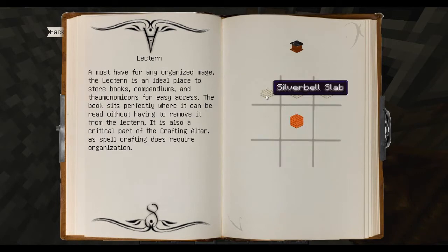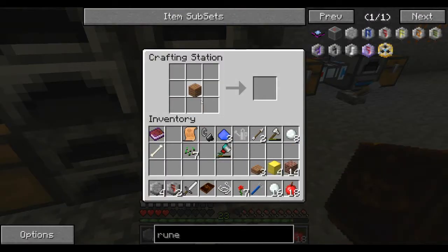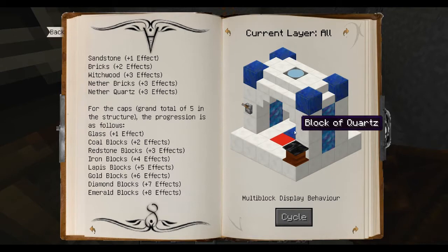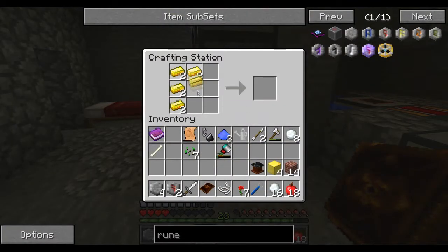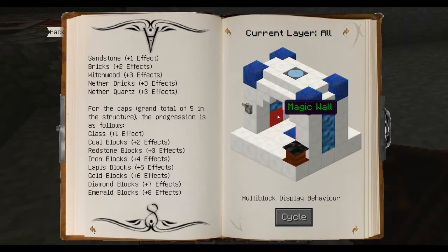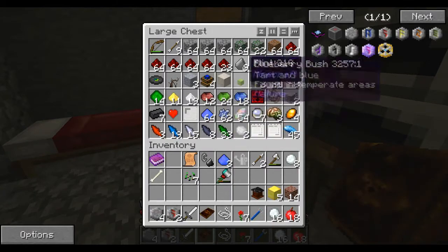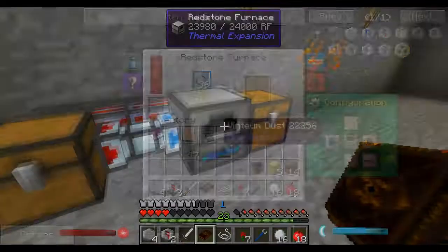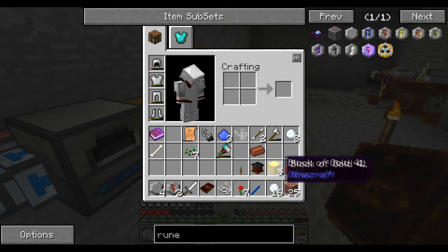I'll also need some magic walls - more vintium dust and stone, which is fine because we've got stone cooking up. Then I need the lectin - I'm presuming any wood will work - I just need some slabs and a piece of wood. Boom, we've got our lectin. Then we need a lever, which shouldn't be too difficult. So all we need is the lever, the crafting altar, and the walls.